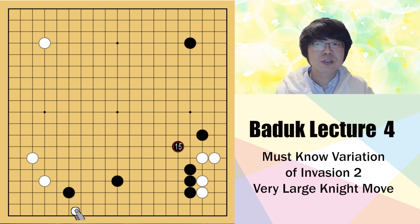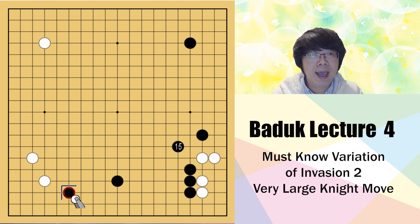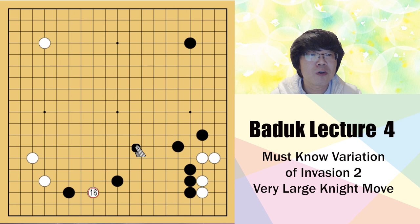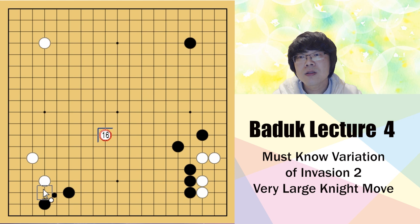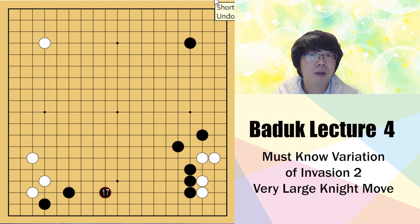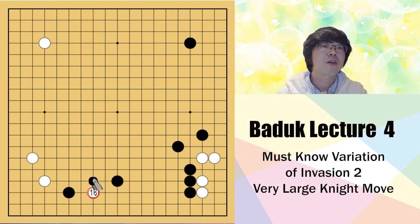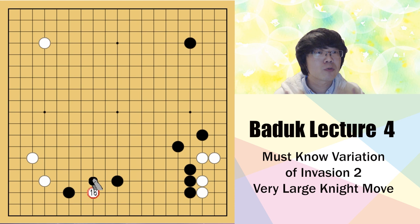This is all the information about the invasion for the very large knight move. Maybe you might feel it's a bit difficult for black - if white gets in here, you will lose this territory 100 percent, and what you get is influence. If you feel it's a bit difficult to handle the influence, I recommend using the knight move and two-space jump - that's much easier. But it doesn't mean this is bad for black; it's just a bit more difficult. After you get this, you have to use the influence differently. This topic was quite difficult compared to other invasions and reductions. If you feel a bit complicated, repeat two or three times and use it in your actual game. Thank you very much for watching - see you next time, bye bye.